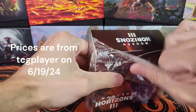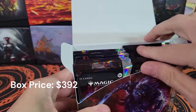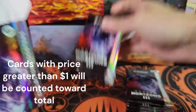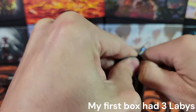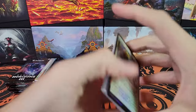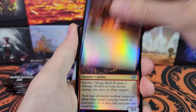Last box was fantastic. In addition to all of those amazing hits I just showed you, we had two Elementals, one Eldrazi, and one Textured card. It was a pretty insane box. These boxes are super fun to open because you get like a $50 card just about every pack on average. Obviously not every pack has one, but on average, because sometimes you get two.